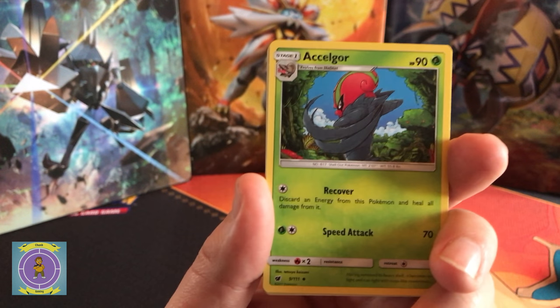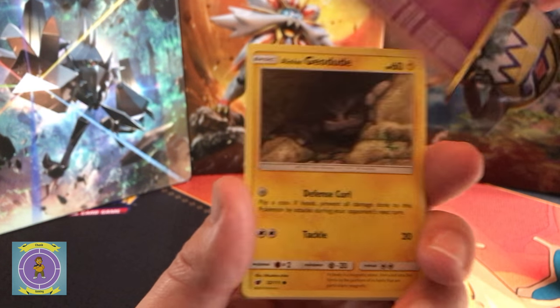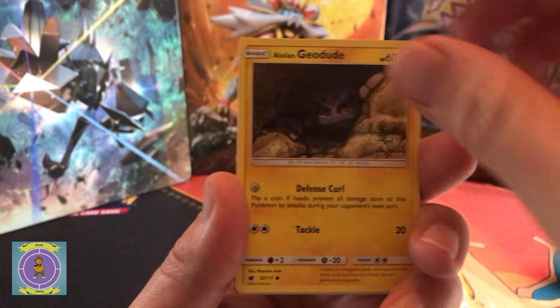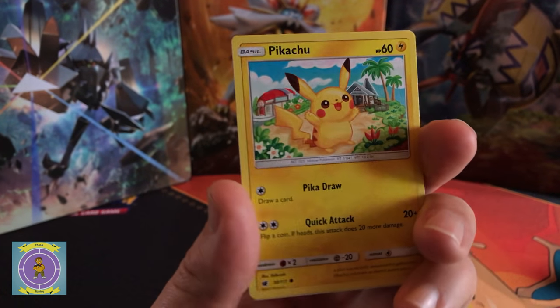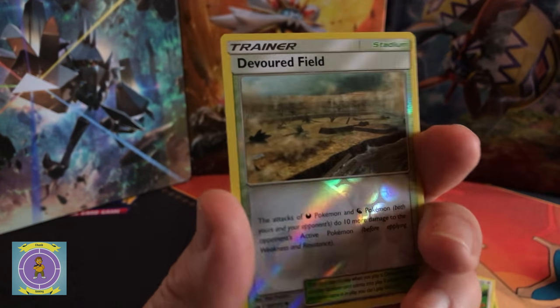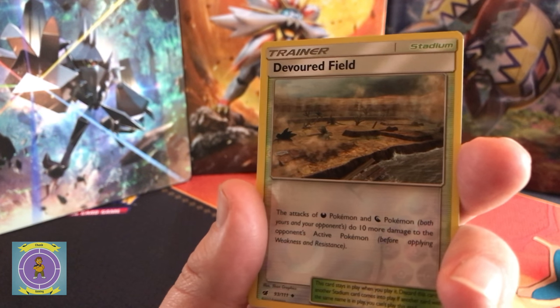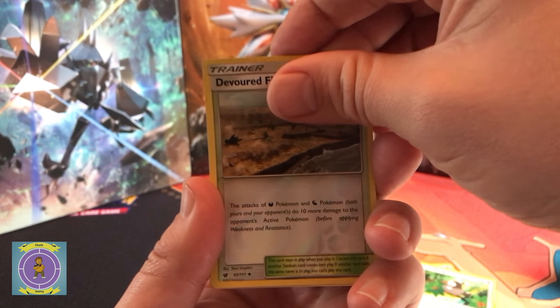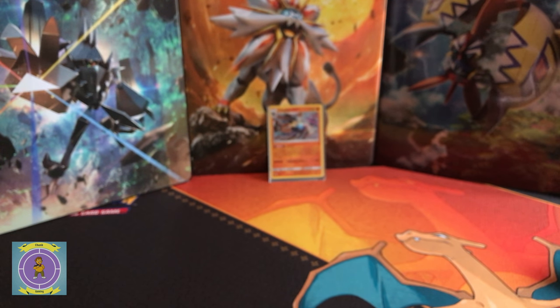Let's give it a truffle shuffle! Oh hello, it's hiding — come on out. Hey, Pikachu! That's my first Pikachu of the set — right on, not getting hundreds of those like the last one. That's our reverse holo. Three, two, one — we didn't get anything from it, we didn't get a hit from this blister pack. Oh dear.